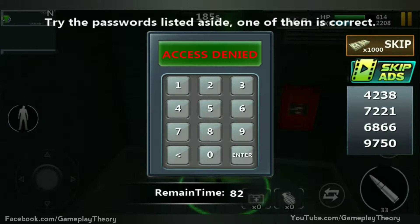9, 7, 5, 0 — access denied. 7, 2, 2, 1 — access denied. 4, 2, 3, 8 — access granted!